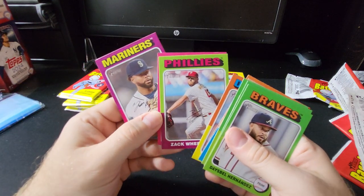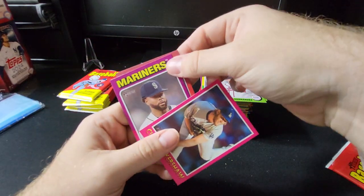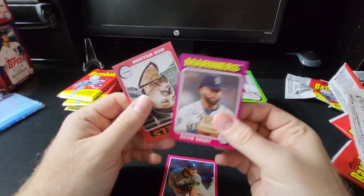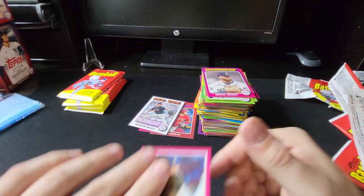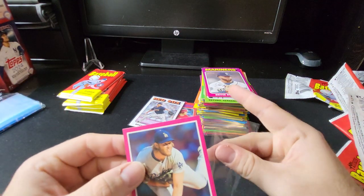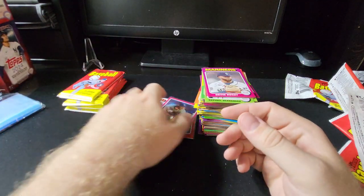Five more packs. We got a red/pink border one — Clayton Kershaw! At least we got a future Hall of Famer. Always good to get a future Hall of Famer in a parallel, even if it is a picture of him.